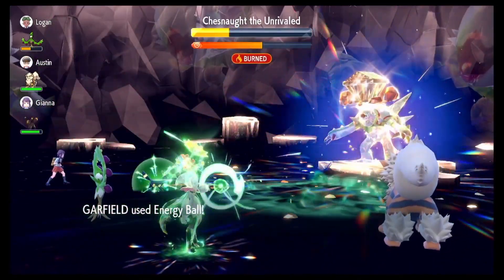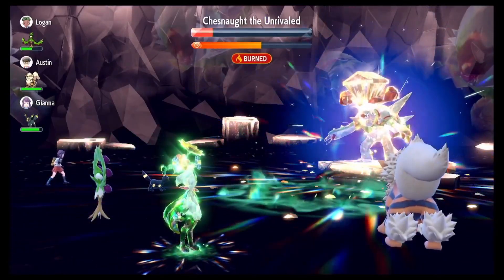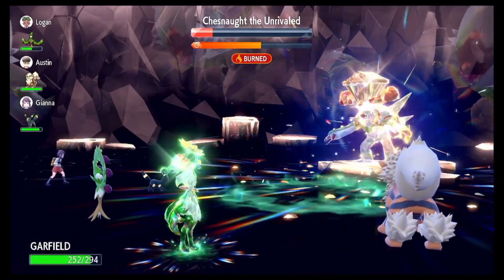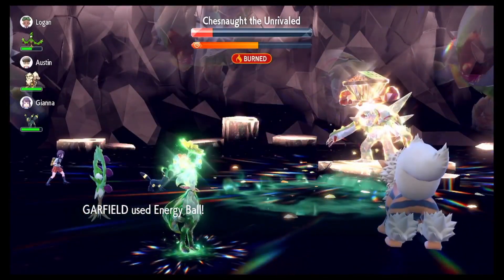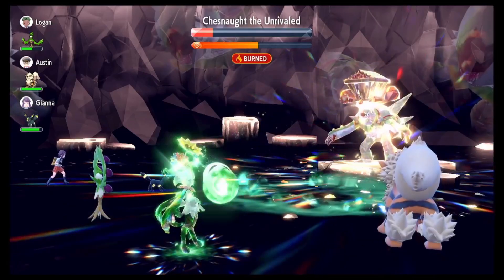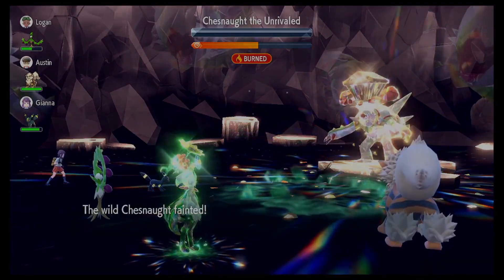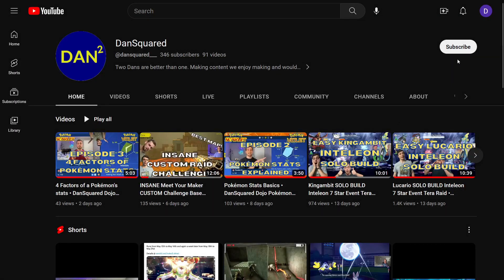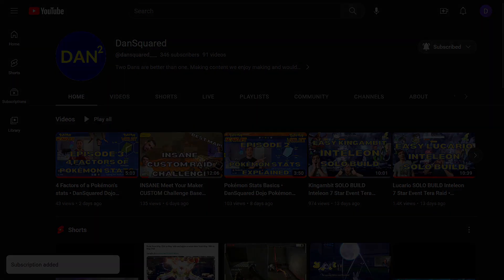Chestnut will nullify Meow Scarada's stats a second time, but do not use Nasty Plot — just continue using Energy Ball. You'll be Terastallized and dealing enough damage by now. Use Energy Ball until you knock out Chestnut. If Meow Scarada gets knocked out, make sure the first move you use is Energy Ball. The best AI teammates for this raid are any of the Intimidators, Drifblim using Will-O-Wisp, or Dolliv setting Grassy Terrain for a 30% damage boost to Energy Ball.